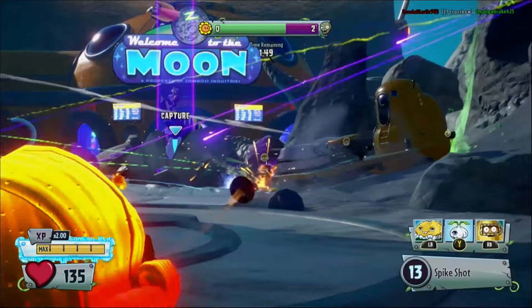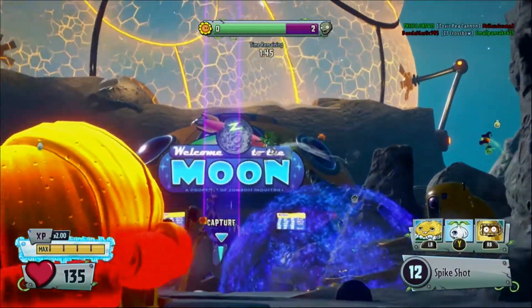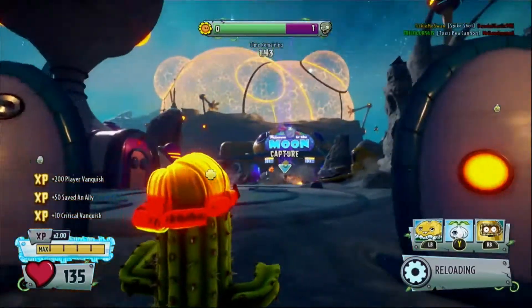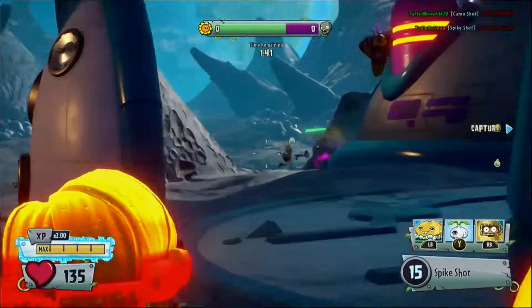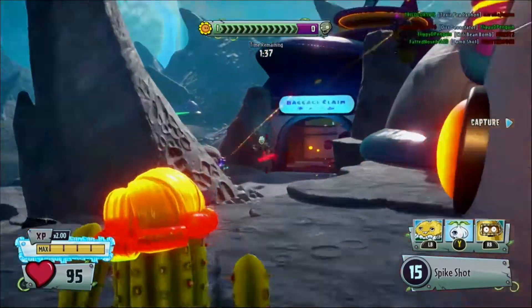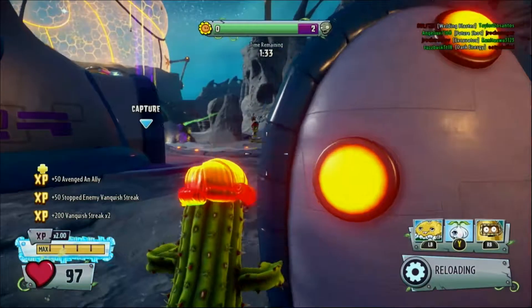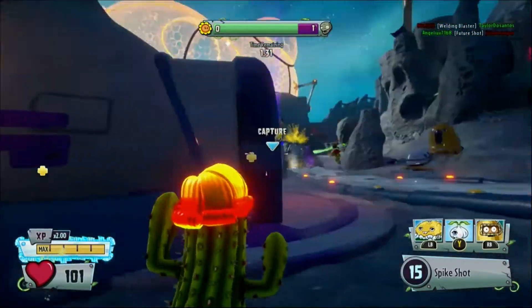Snipers in most games never really clicked with me. You'd be hard-pressed to see me using a long-range class in Battlefield, and even then I'd usually go for the more medium range iron sight rifles. But after playing Garden Warfare for so long, I can pretty confidently say I love playing Cactus. Something about the consistent damage output and the ability to still get up in people's faces if you're good enough really sold me on the character.